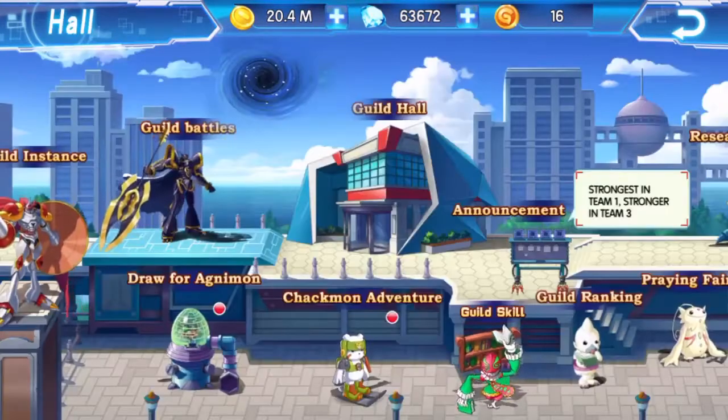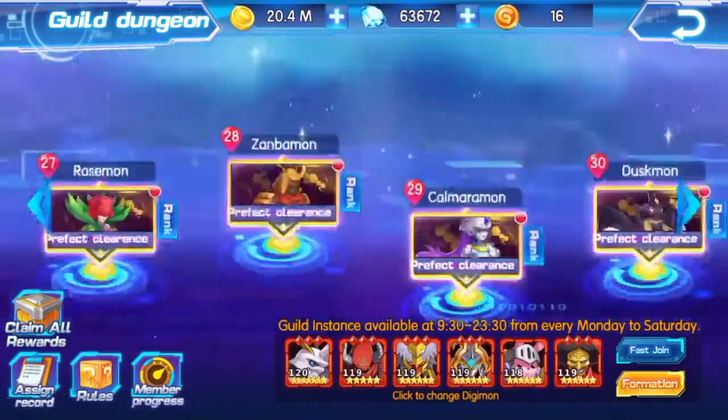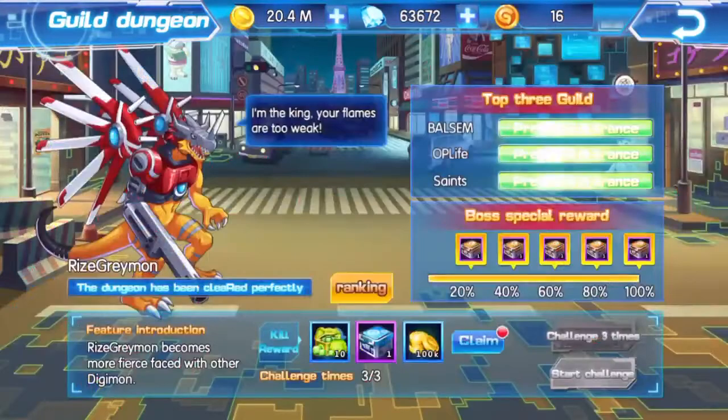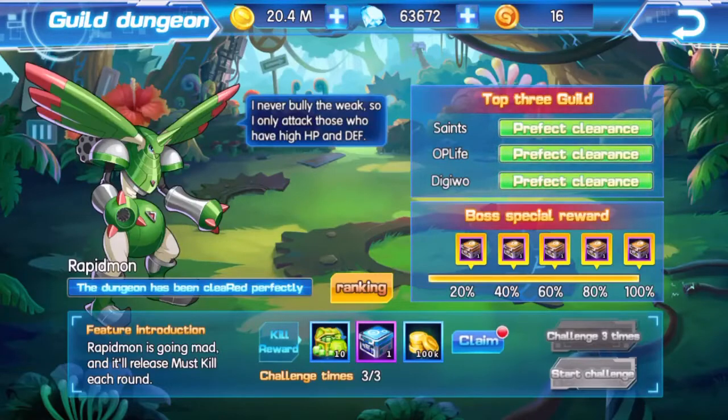If we compare that to the first guild instance or guild dungeon, the rewards are totally different — you'll notice a big difference. You only get 10 over here, only get one, and only get 100k gold.